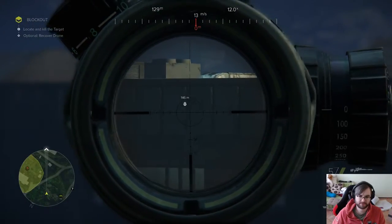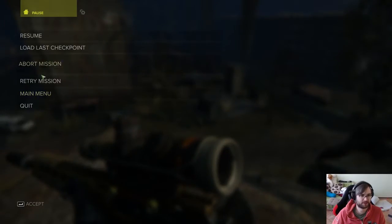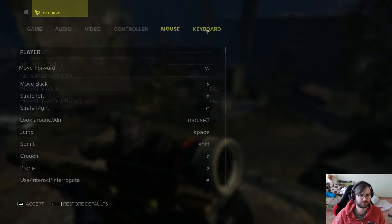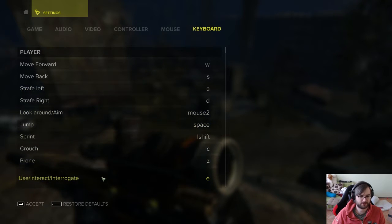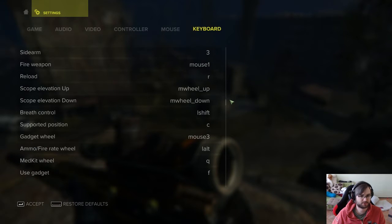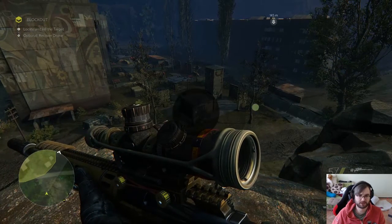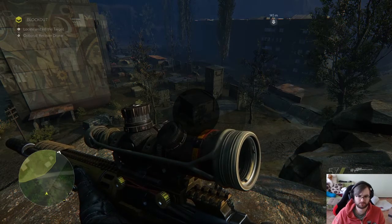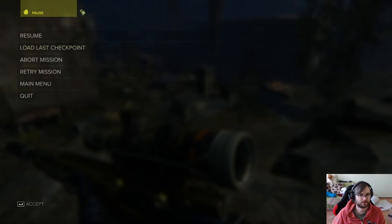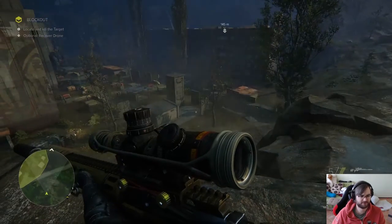Taking out targets from a distance sounds like a nice option. There was a button to launch the drone, but I completely forgot it from the tutorial. Let me check the controls — breath control, gadget wheel, mouse three. I just hold... wait, where's my drone? That's not right, I had a drone, I remember.